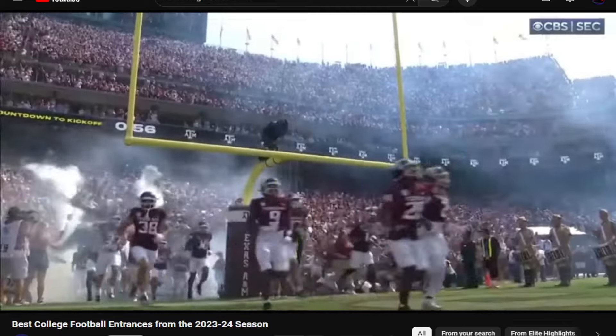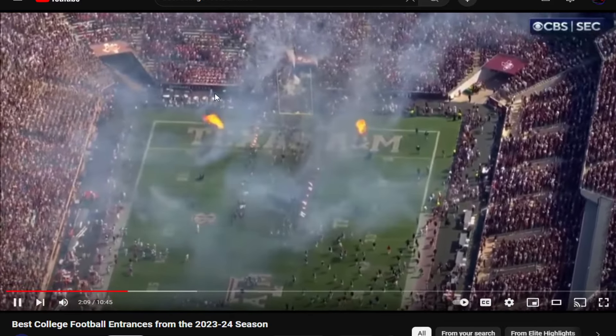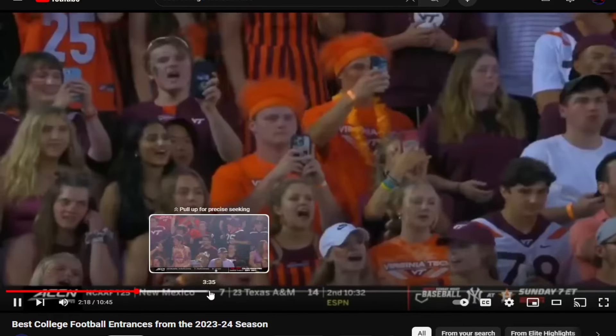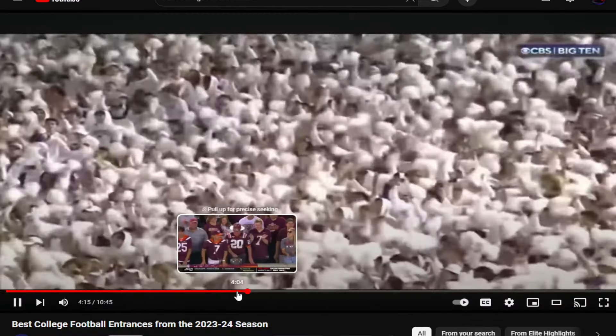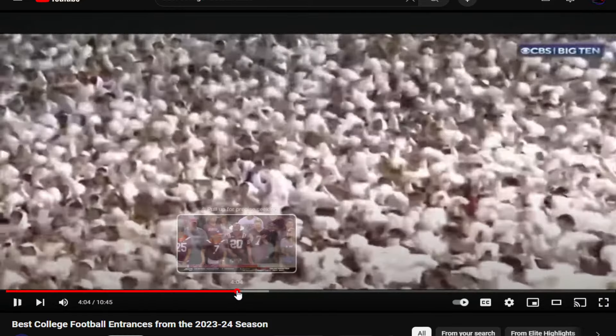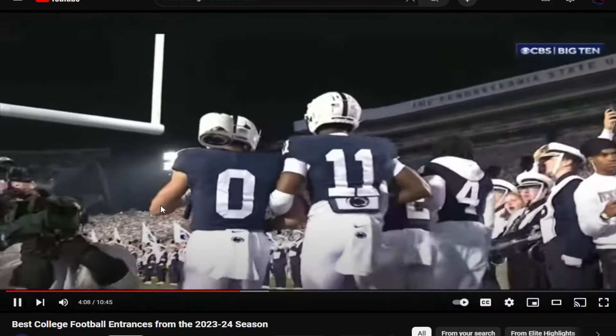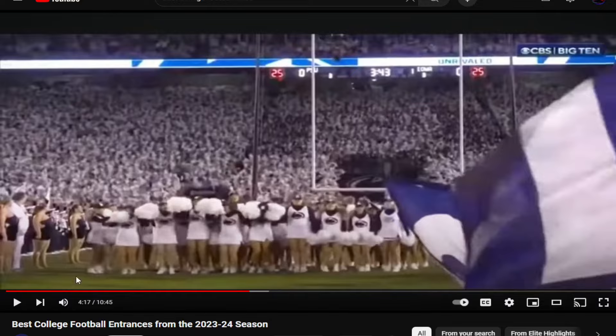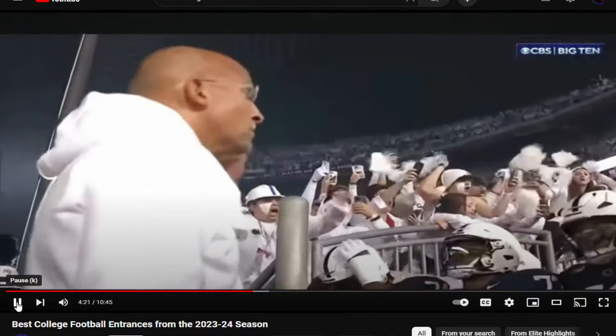Expect to see these types of things on game day in EA Sports College Football 25 — we've seen some of it with people lined up on the sideline in the trailer. Penn State's is really cool: they're walking out with their arms linked — that's in the actual trailer — with blue lights. And right there in the end zone you see the 'S' — that's in the trailer as well. Super freaking cool.